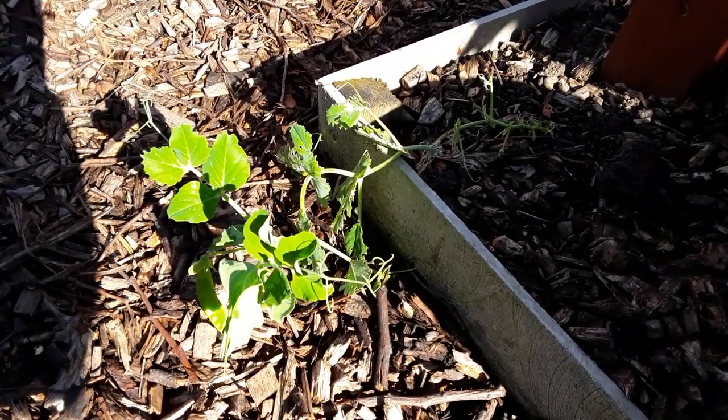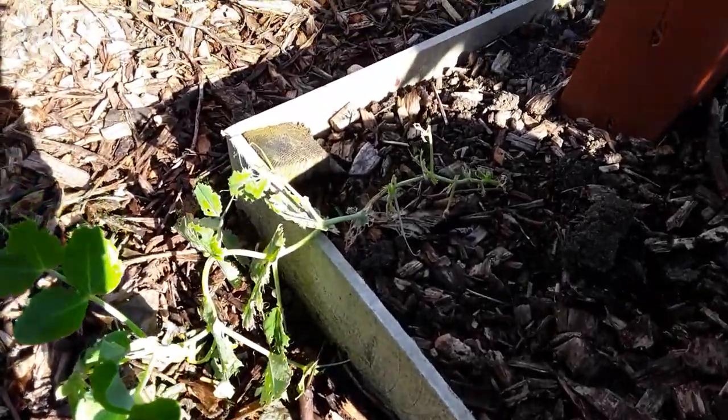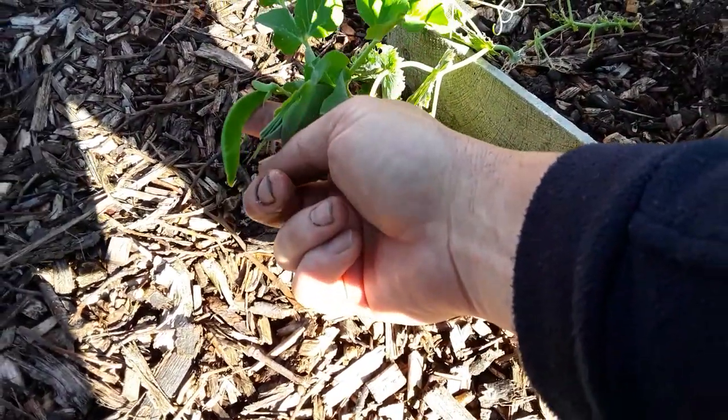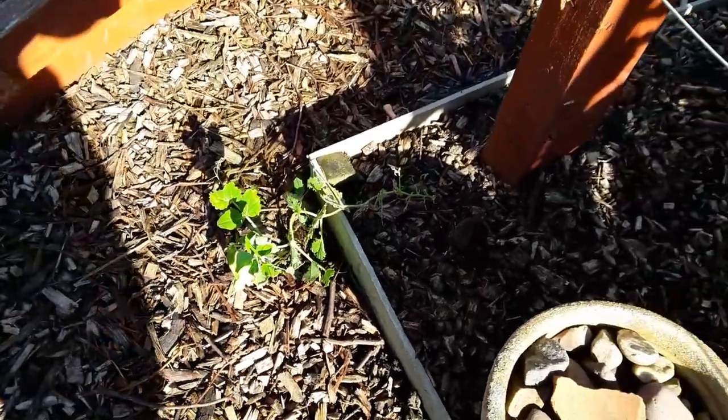We're in the fruit cage and this is one of the peas — it hasn't been protected by coffee grounds or anything else and it's been absolutely nibbled to death. But it's still got a pea pod on! That's my first pea — that's what the mice planted for me; they are clever.